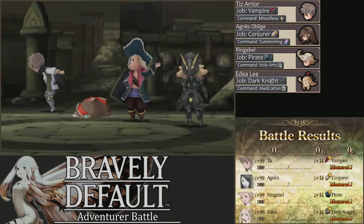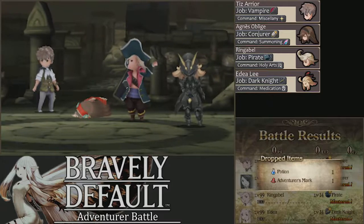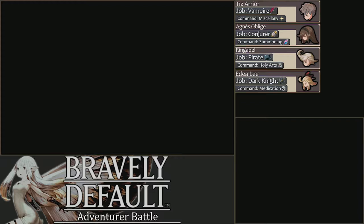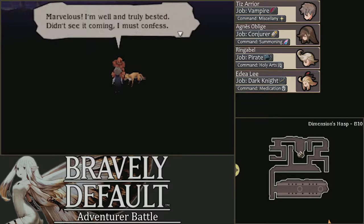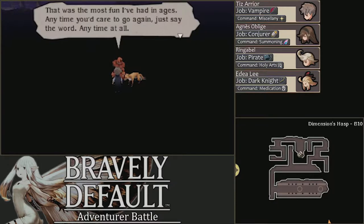You don't get anything for that fight — no XP, JP. You get a Potion. That's great. And an Adventurer's Mark. 'Marvelous. I'm well and truly bested. Didn't see it coming, I must confess. That was the most fun I've had in ages. Anytime you could go again, just say the word.' You can fight him again if you'd like.